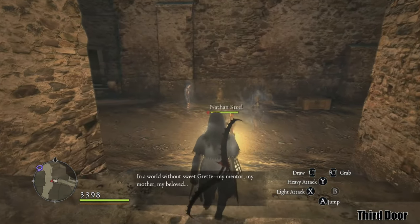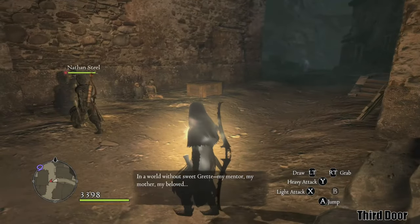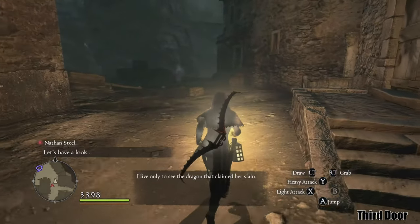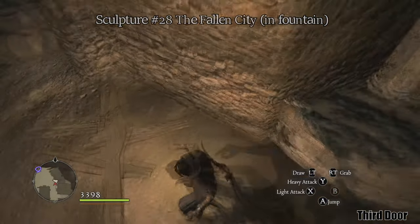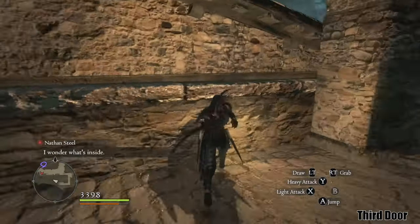Two more sculptures are found in the fallen city. The first is in a fountain — if you follow the stairs down into the city, you can turn right to find it. The second is in a Palahe; you would need to cross some rooftops and head west until you reach it.